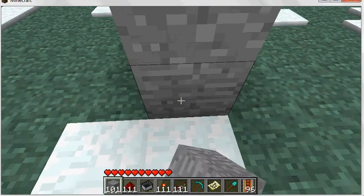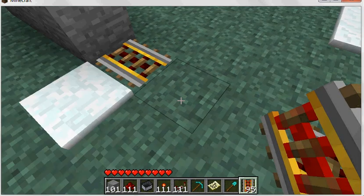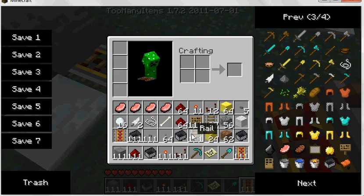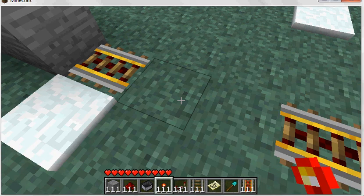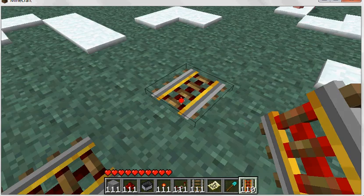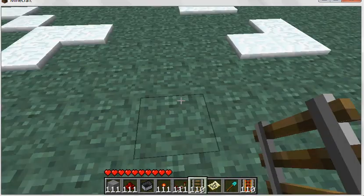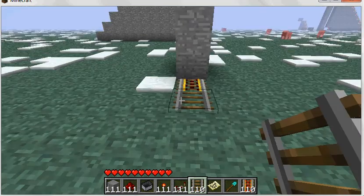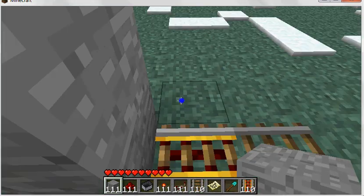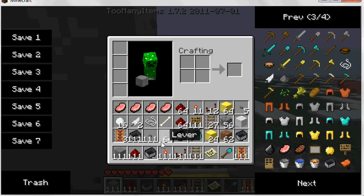With a powered track right here, and you're supposed to have this in your hotbar. Here's the departure zone — what you do next is on the outside you put a button.